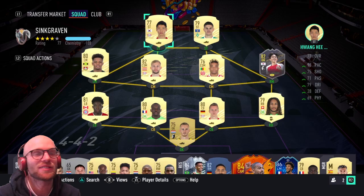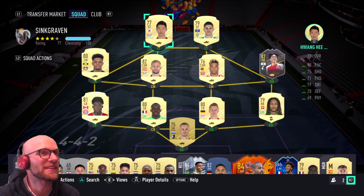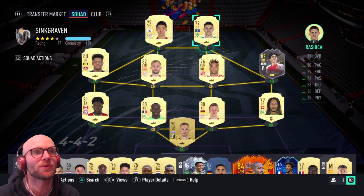So this is the team that I will rock in this Bundesliga player objective. I have Hwang Hee-chan with 93 base, 79 dribbling and 75 shooting up front. He's a phenomenal striker, a little bit glitchy and perfect for this managerial masterpiece. Next to him will be Rashica — he isn't the greatest but he is low rated at 79, with 88 base, 83 dribbling and 79 shooting.